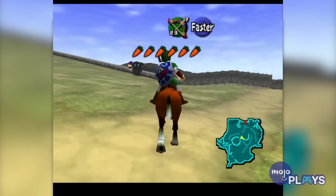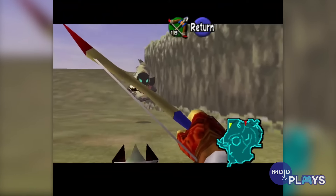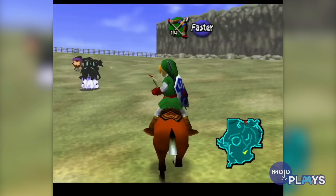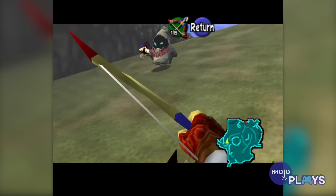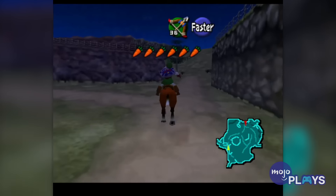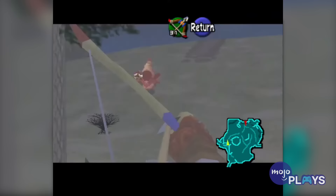There are ten big Poes hidden around Hyrule Field. As soon as one appears, you'll have to give chase on Epona and shoot the ghost down before it vanishes. These can be a pretty big pain considering the Poes flee on set paths and can disappear extremely quickly. By killing them all, collecting their souls, and taking them to the Poe Collector in Hyrule Castle Town, you'll earn the fourth bottle.